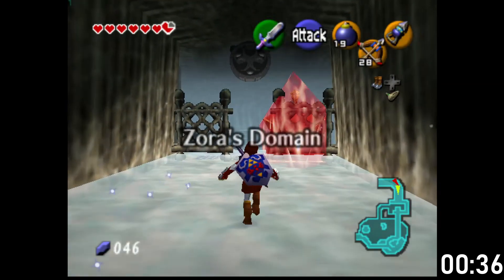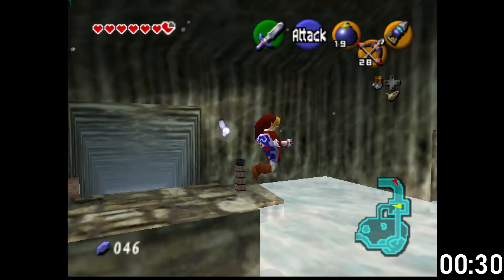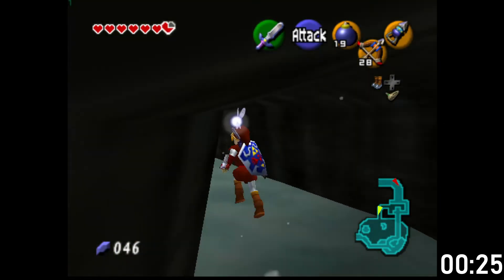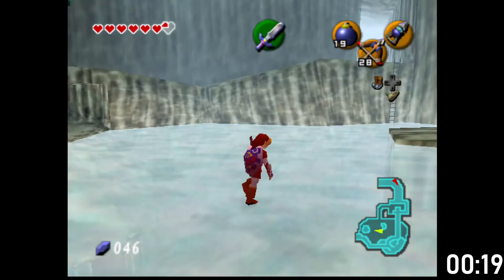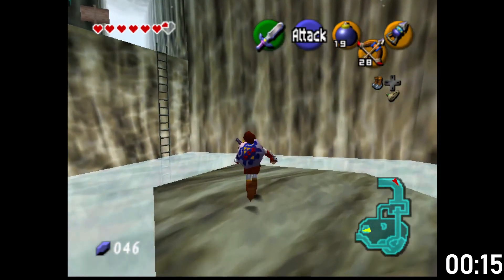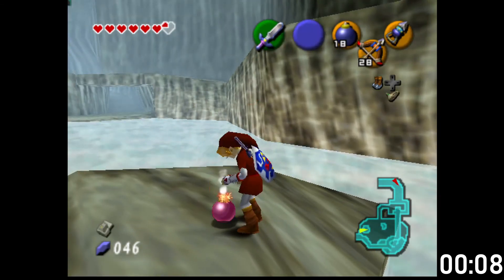Right, so a brief recap of what we are currently looking for: We need the Megaton Hammer to complete the Fire Temple. We need a magic meter to do so many things and to take a shot at the Shadow Temple. We need a diving scale of some description to get the hover boots so we can complete the Shadow Temple.